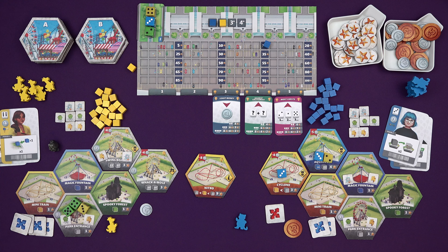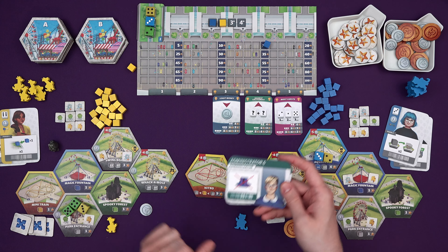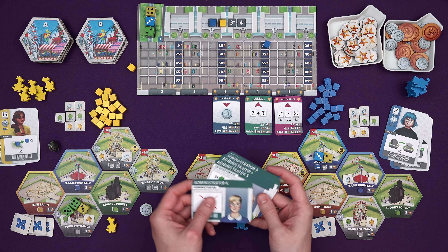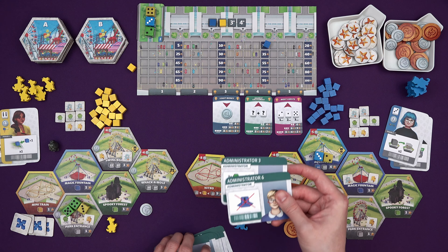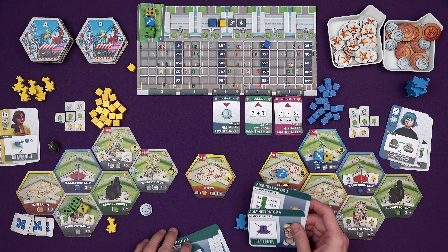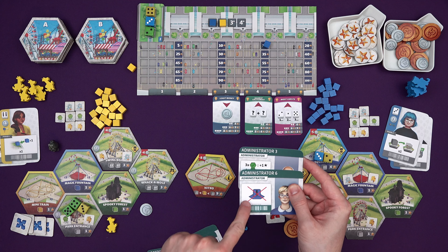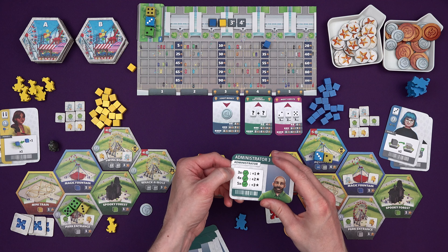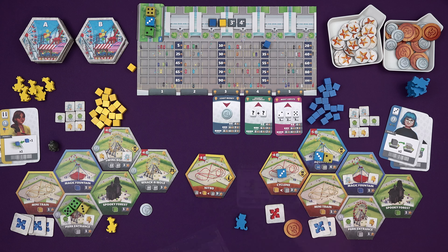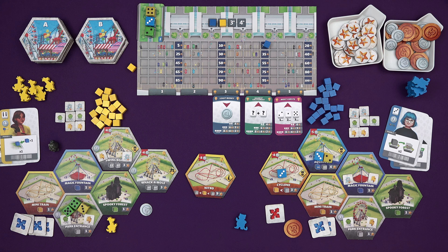That is just the basic game of Dice Theme Park. There are also administrator cards that can let you have a special power at the start of the game, rather than just being different based on the ride you started with. You get dealt two at the start and pick one - you can only use administrators in the long five-round game. This one lets you, every time you activate a blue attraction, not tick down one of the guests that used it. Or this one gives extra points based on how many green attractions you activated that round. And another brings one blue die back to your entrance every round.